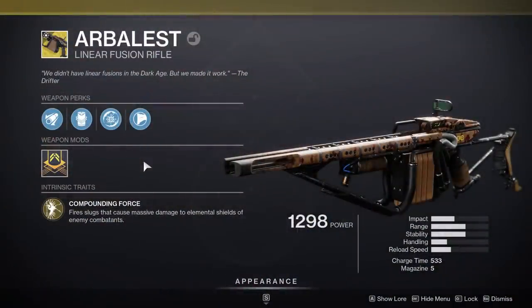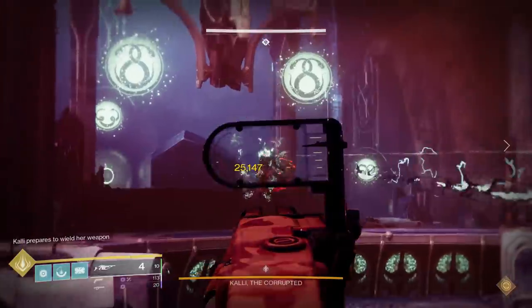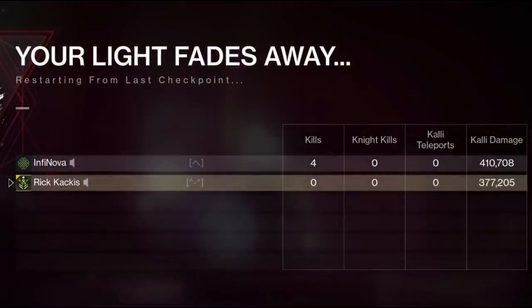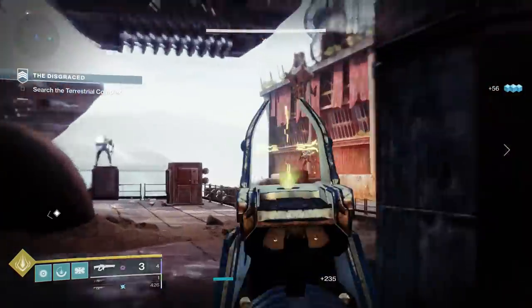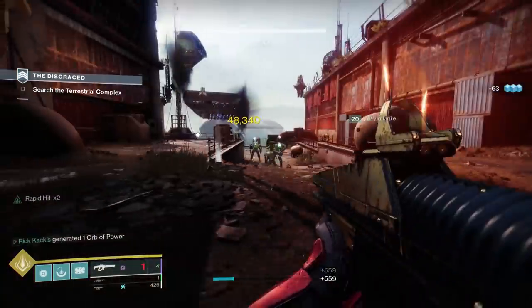There's one more linear fusion rifle: the Arbalest. Importantly, this is not a heavy weapon — it's a special weapon in your kinetic slot. We tested this for damage and it came in at around 400,000 damage, lining up with the Combat Sights Queen Breaker. But considering it's just a special weapon, this is actually a pretty decent damage output.